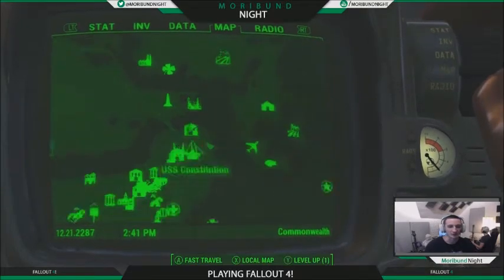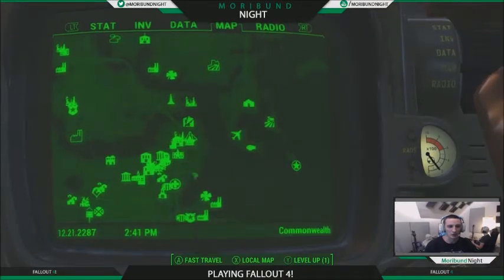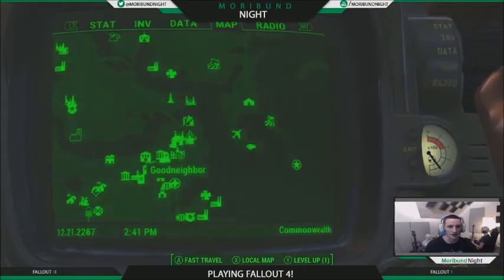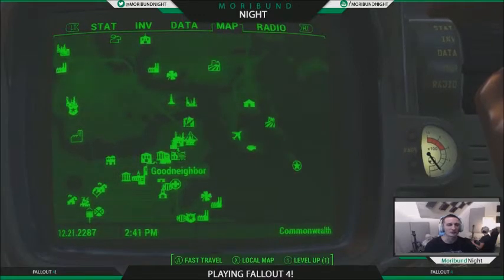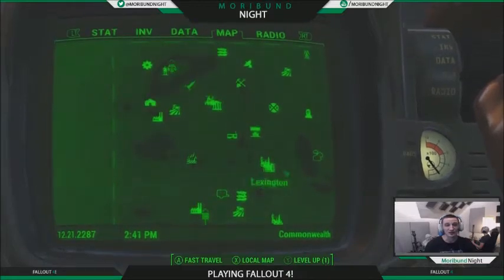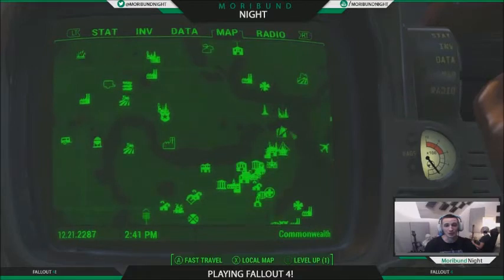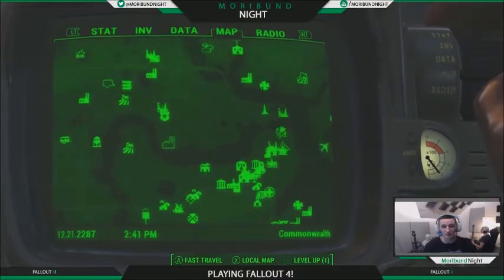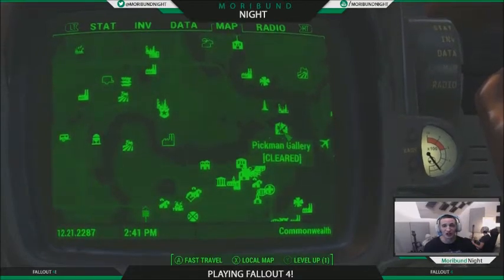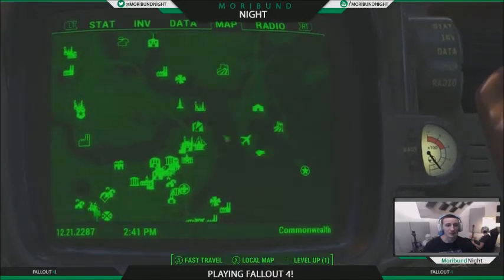So, where do we find Pikmin's Gallery? Pikmin's Gallery is located a little bit north of the Good Neighbor village town, whatever you want to call it, and it is all the way east of Sanctuary. We're going to go east of Sanctuary and then go down over here — it's above the USS Constitution, a little bit to the west of the Prydwin, the Boston Airport.